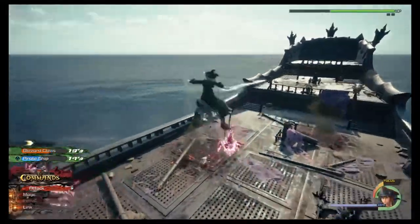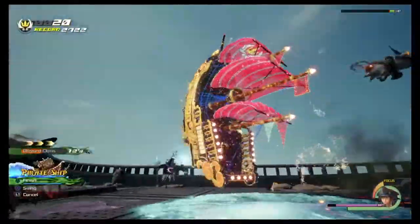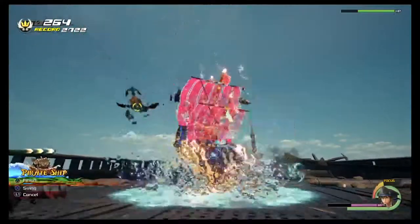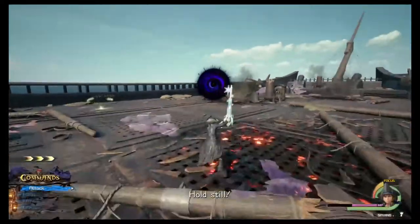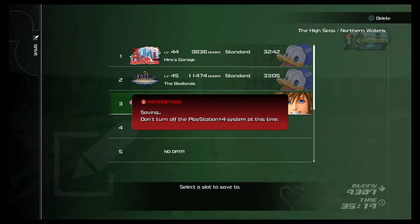The Synthesis achievement requires completing the synthesis section. This one is tough because you need to craft all the items, including the ultimate keyblade. You need a lot of materials. Just go find stuff and make sure you gather everything — all of the shards, stones, and gems. Once you've gathered them all you can craft them. You need to synthesize all the weapons, armor, potions, boosts, and rings.